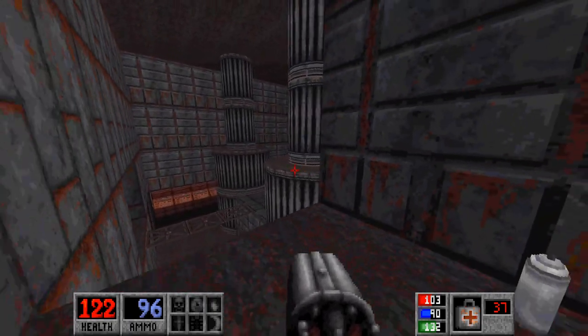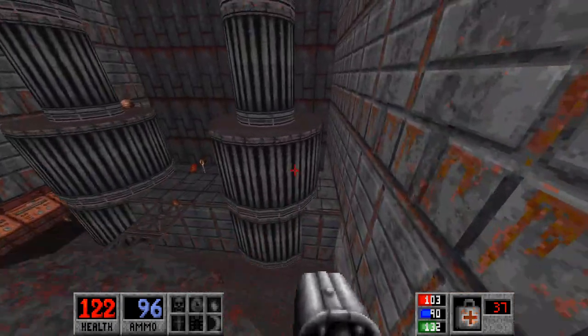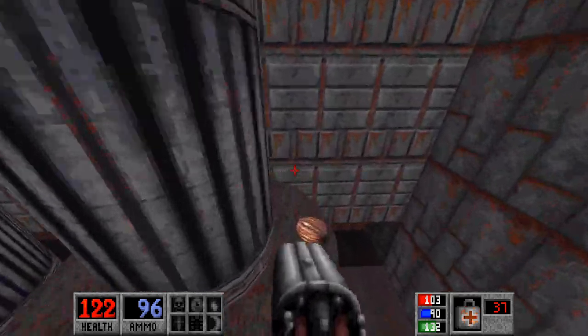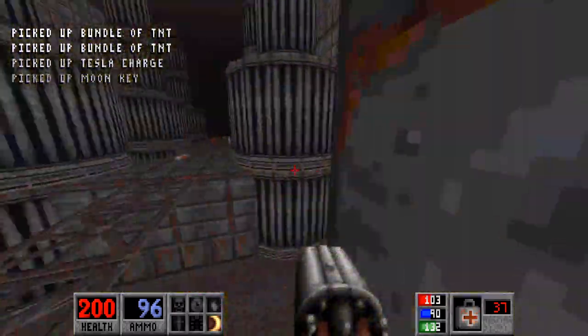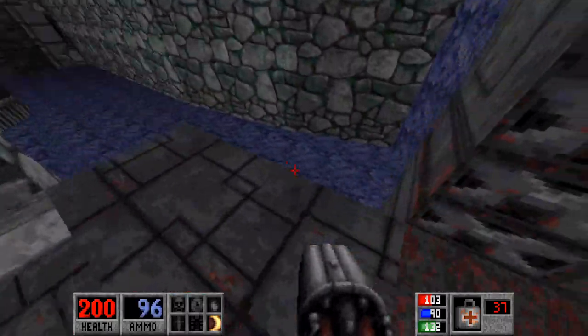Spray cans. This door is locked, and we will jump over here, and over here, and here. You don't even need to do this if you have the jump boots. Grab the life seed for a secret, and you can drop onto the moon key. With all that stuff collected — full on Tesla ammo — I like it. We can head out of here.